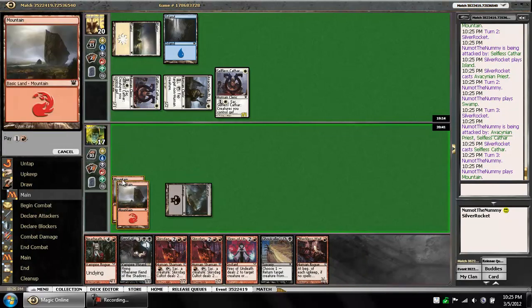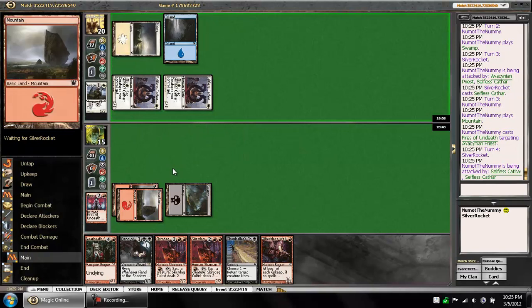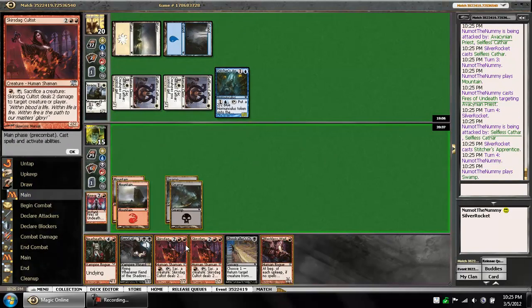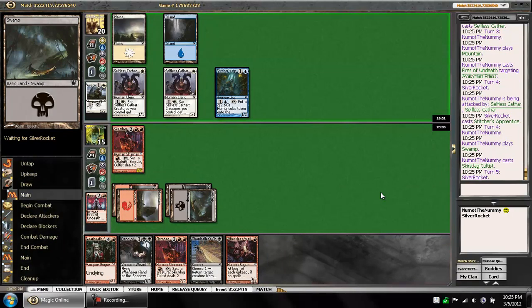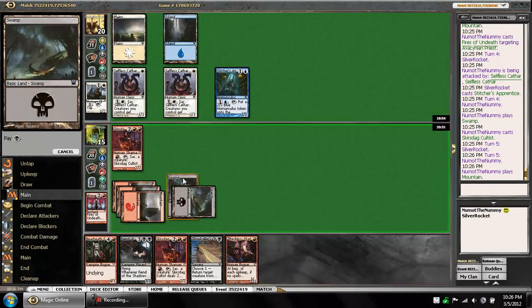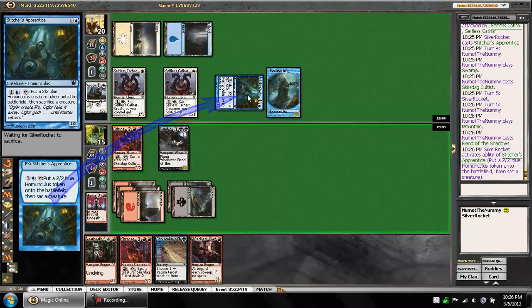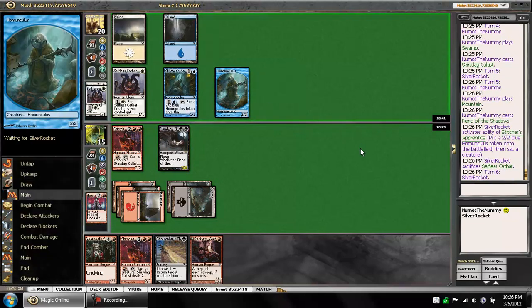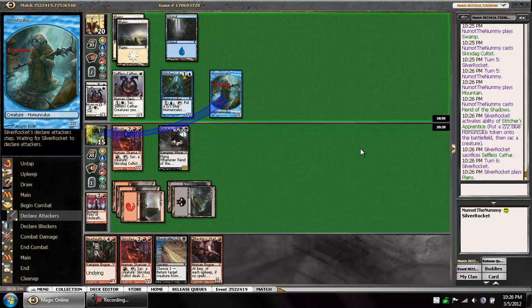Reckless Wave — nope. Just gonna blow up the Priest. If I waited any longer, he could sack one of the Cathars to pump it up. He could have had Saving Grasp, but he obviously didn't. Wow, he's mono one and two drops. We'll play the Cultist. Next turn we can play the Waif and shoot something, or we just play another Cultist. If we draw land, we can play one of our five drops. The Cultist is a human, so if we really needed to regenerate, we could do that. He's sacking a Cathar and making a Homunculus. He hit Rebuke mana, but we're not really worried about that since we have the Cultist online.